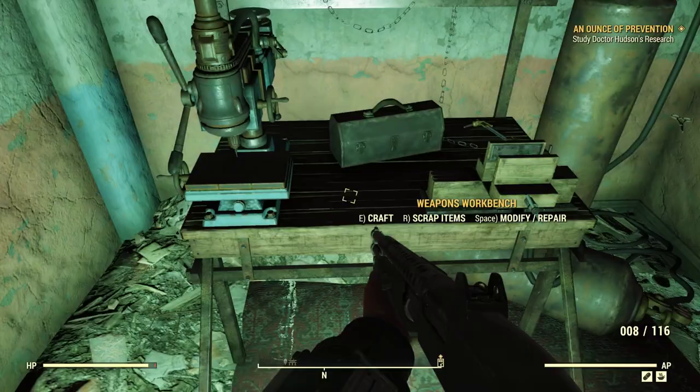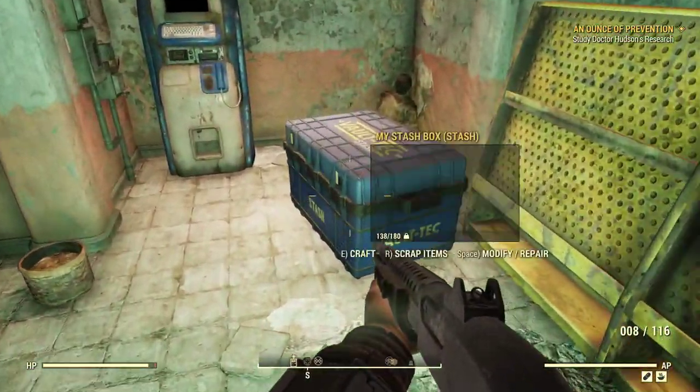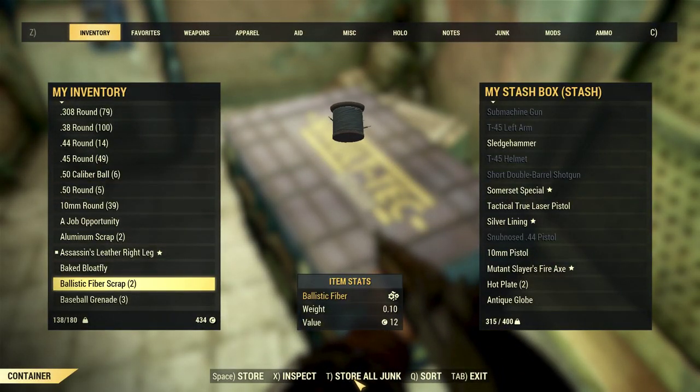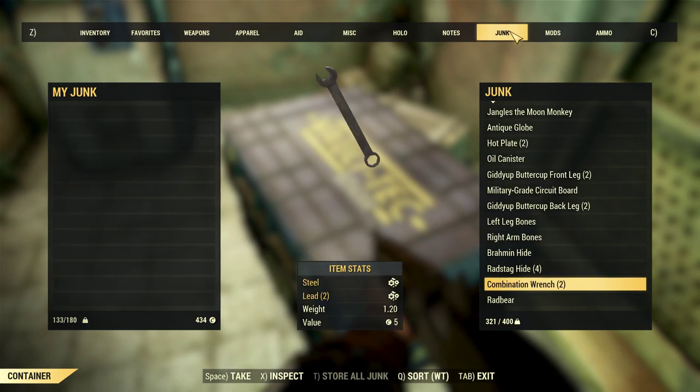Run back to your stash and deposit all your broken down junk. And voila, you've created a ton of room. Repeat this a few more times and you'll save yourself a ton of space.